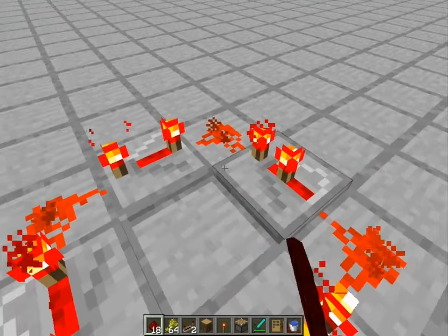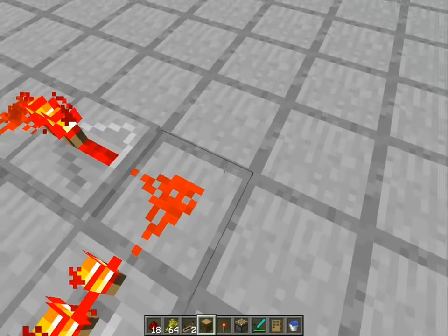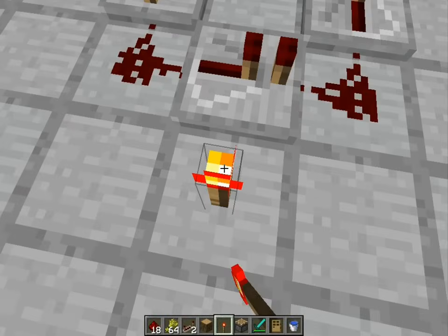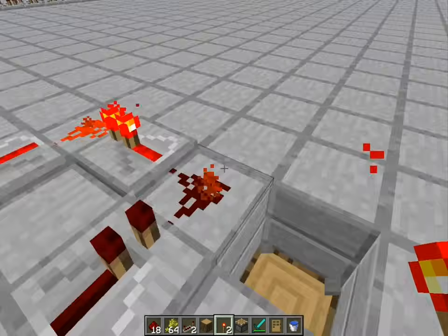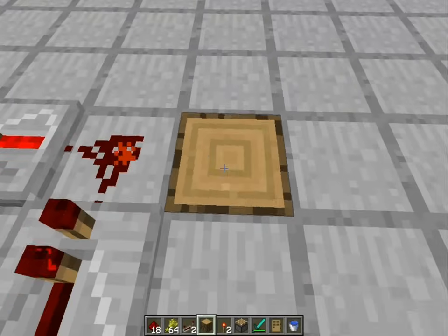When you have it set up like this, just put a redstone torch next to any piece of redstone — make sure it's not placed in the wrong spot or it won't work. Right after you place it, quickly break it, and then it just goes on and on and on.